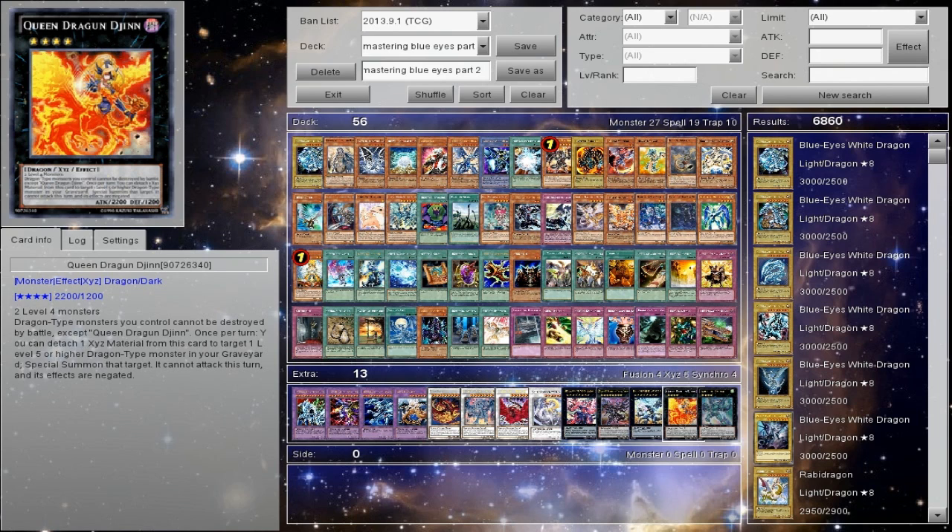In a mirror match there are two cards that will just wreck Blue Eyes: Queen Dragoon and Armored Xyz — though Armored Xyz is a little pricey. Queen Dragoon works by special summoning Blue Eyes back, then you attack Maiden, Maiden's effect goes off, then you attack the Blue Eyes. Even though both monsters have equal attack because of her effect, Dragon-type monsters you control cannot be destroyed by battle — you'll be wiping the floor with their Blue Eyes. This actually helps in a mirror match quite a bit.